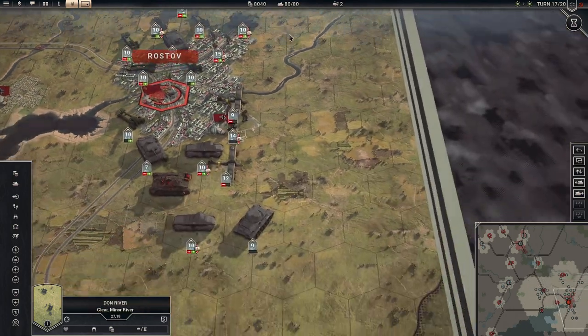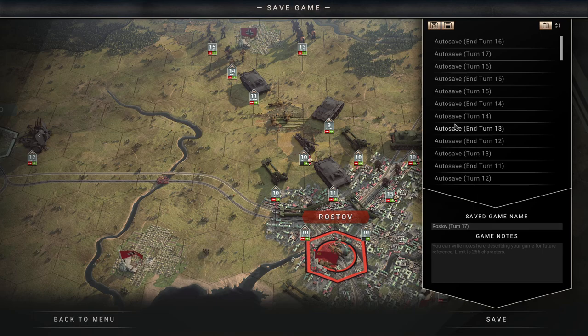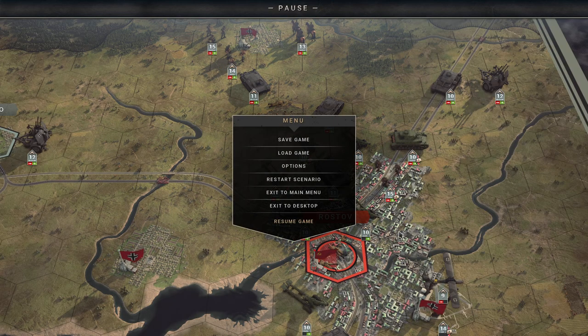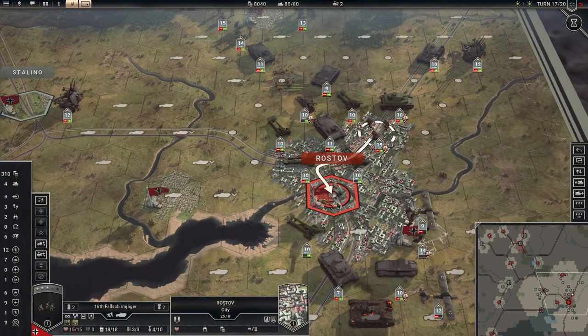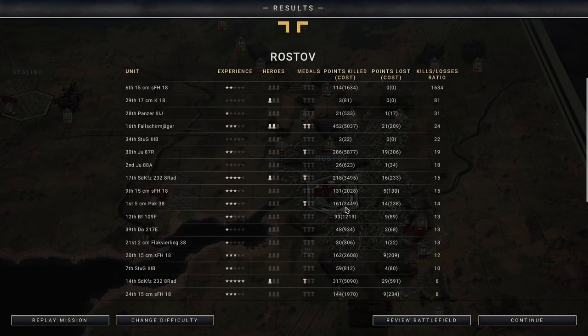I don't see anything else that we need to get — let's save the game. I think this is now the end and we will continue from our army group center. Let's have it saved in time. We can now enter Rostov itself and end this mission.